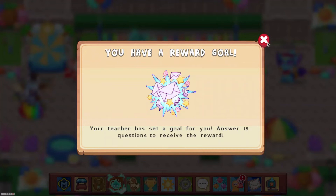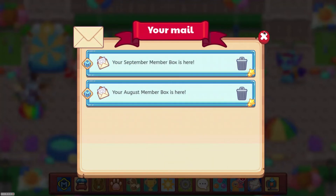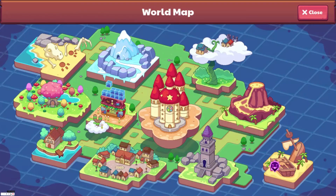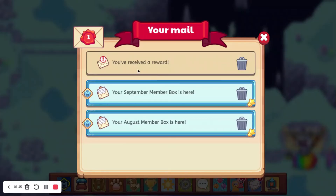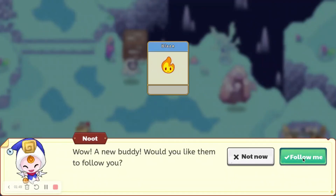It says: You have a reward goal. Your teacher has set a goal for you. Answer 15 questions and receive the reward. So we are going to go ahead and answer the 15 questions. Alright, so it's been a little bit. I've answered the 15 questions and now I've received a reward. And now we have the Blaze Buddy.